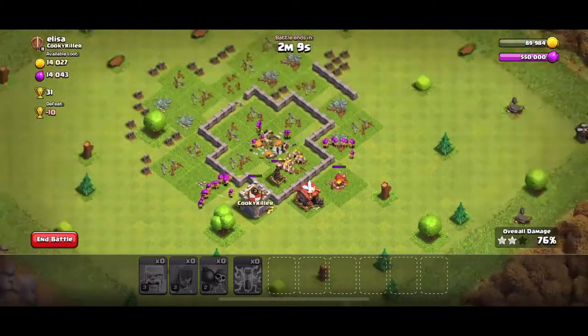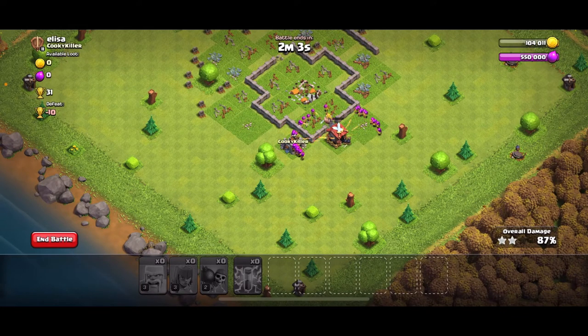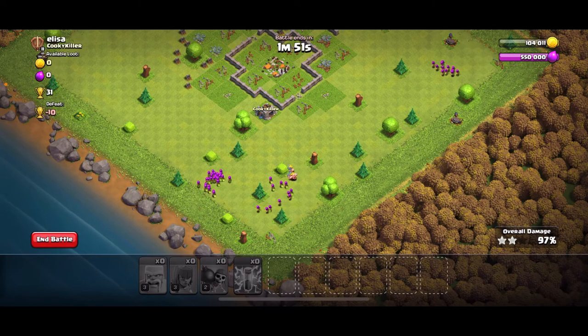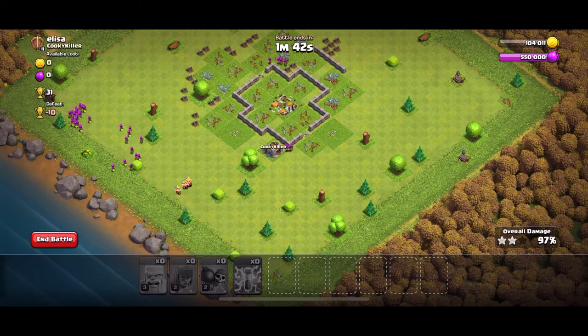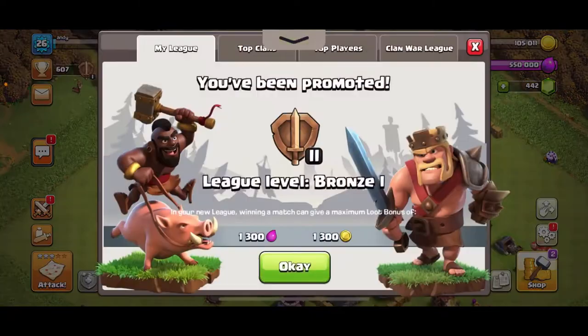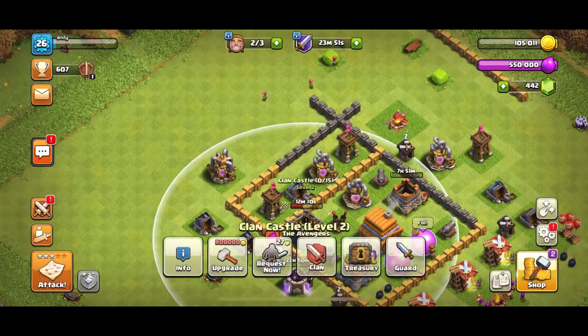We also got loot in the clan castle. One thing you always gotta remember is the builder's huts — at higher level Town Halls, missing the builder's hut can cost you the three stars because time runs out. Always take out the builder's huts first; you'll find them in the corners. I got lucky with so much time remaining and still managed to get three stars and 30 trophies — two successful attacks with a great loot haul.